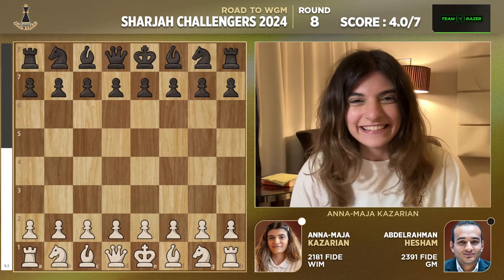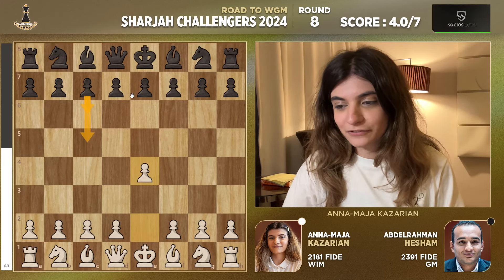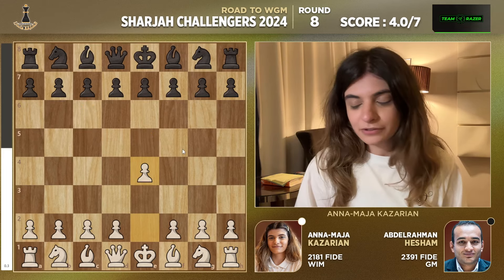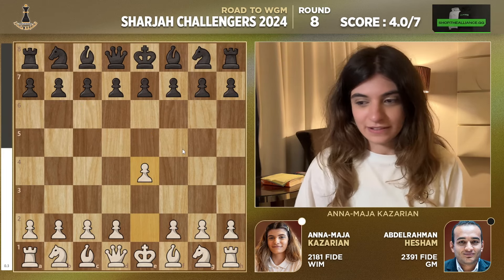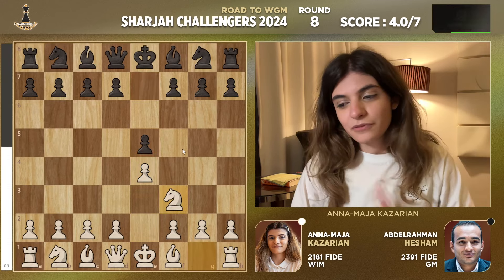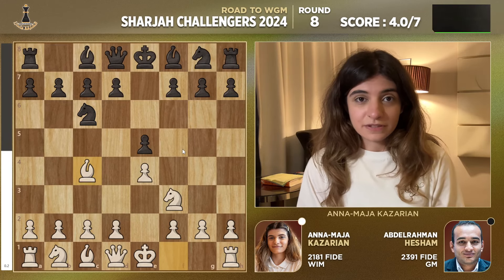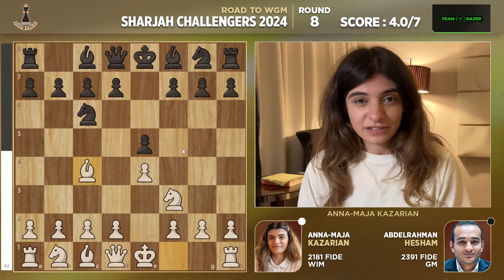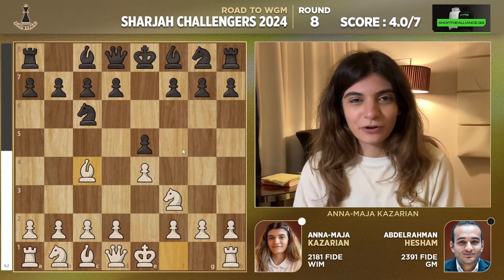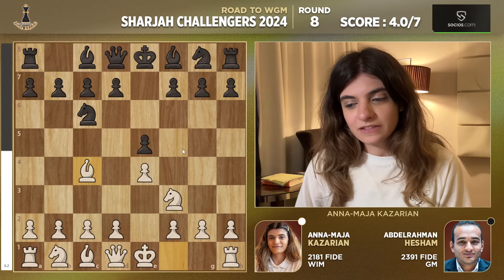My opponent usually plays c5, the Najdorf, or c6, and also e5. I mostly prepared against the Najdorf but I was a little surprised to face e5. After Knight f3, Knight c6, I played Bishop c4. I had already played Ruy Lopez in this tournament and it wasn't very successful, so I thought let's play something a little bit more calm, maybe a little bit more boring against a stronger opponent — let's just keep it simple.